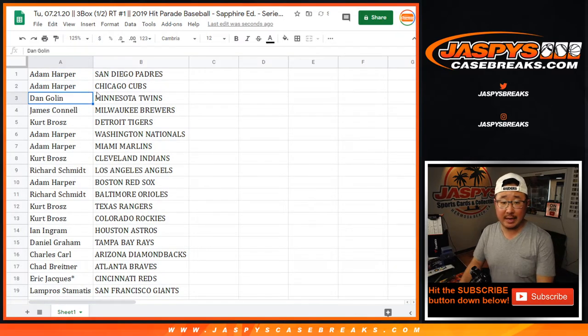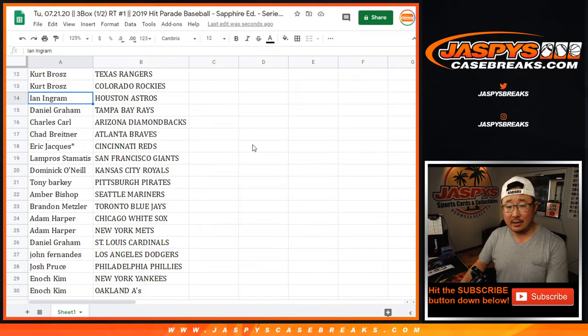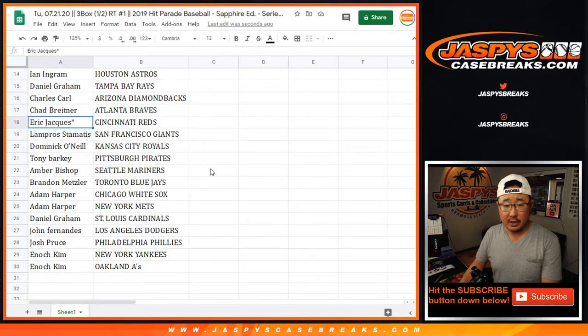Adam with the Padres and the Cubs, Dan with the Twins, Jimmy Connell with the Brew Crew, Kurt with the Tigers, Adam Harper with the Nats and the Marlins, Kurt with the Indians, Rich with the Angels, Adam with the Red Sox, Rich with the O's, Kurt with the Rangers and Rockies, Ian with the Astros, Daniel with the Rays, Charles with the Diamondbacks, Chad with the Braves.